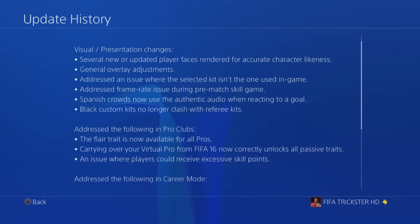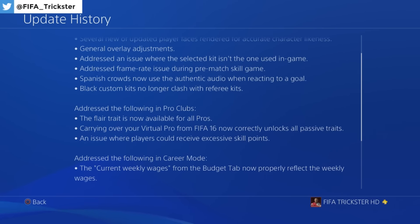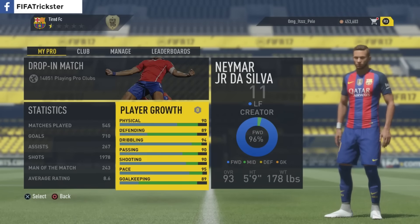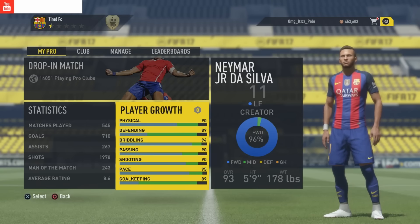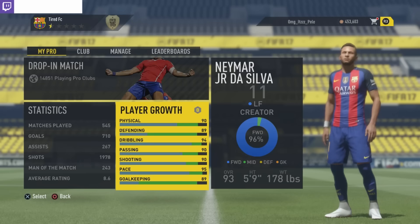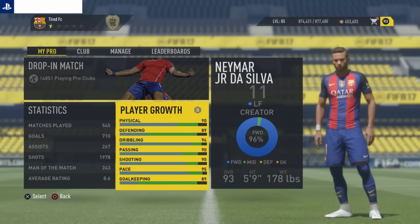They added the flare trait, they carried your passive traits over from FIFA 16, and they patched the glitches where you could get excessive skill points. Remember, for these passive traits to work you need to have played FIFA 16. Passive traits include things like outside the foot shot, penalty, driven free kick, acrobatic clearance, driven pass, and a bunch of others.